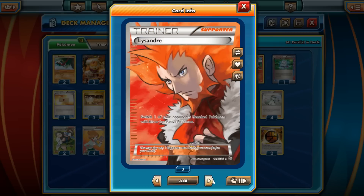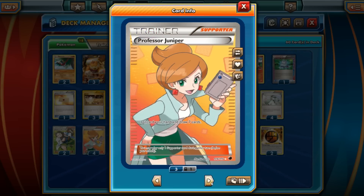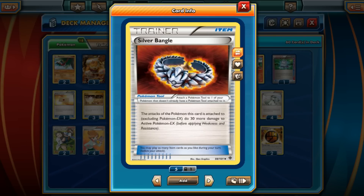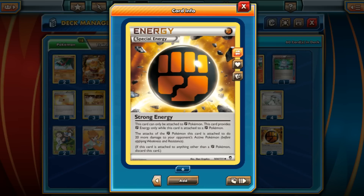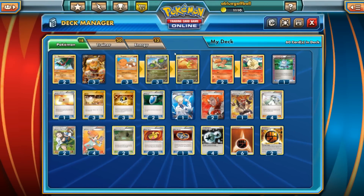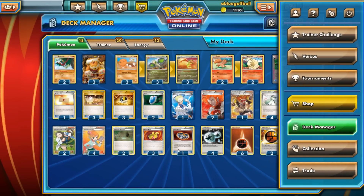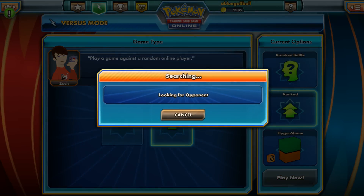As for our supporter line, we've got Colress, two Lysandre, one Lysandre's Trump Card, four N, and two Professor Juniper. We have Professor Juniper to discard a hand and draw seven cards. Then the Shrine of Memories — already talked about that. Three Muscle Bands and one Silver Bangle. As for the energy line, we have four DCEs, six Fighting Energies, and two Strong Energies — those are only for the Hawlucha and the big Landorus. So without further ado, let's go ahead and see this deck in action — the Flygon Shrine deck — on Pokemon TCG Online.